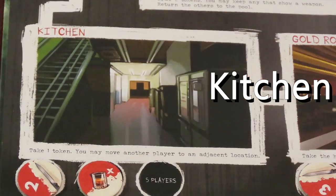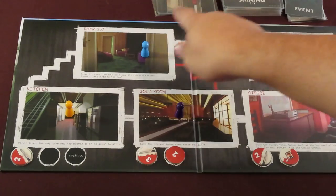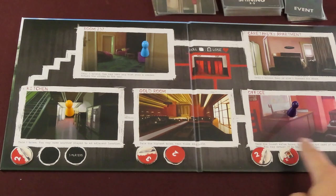Each room has special actions as printed on them. When ending your move in the room, you must do all the actions shown. In the kitchen, you take one willpower token from the available tokens below the room. You may also choose to move another player's pawn to one adjacent room — that player does not get to do the room's action. You are allowed to do this part of the action even if there were no willpower tokens to pick up.